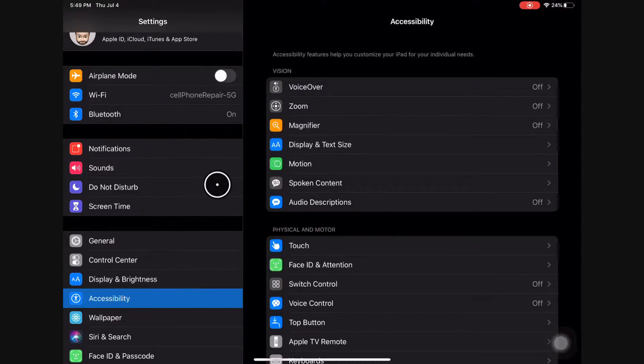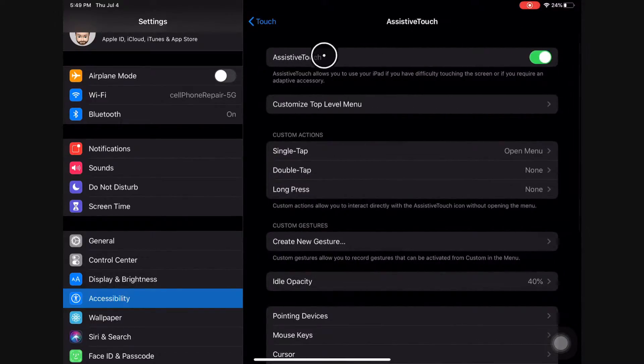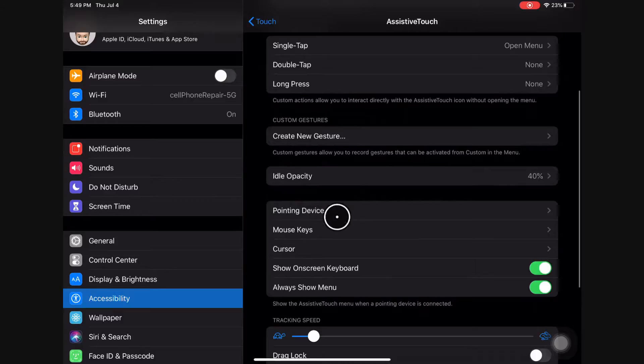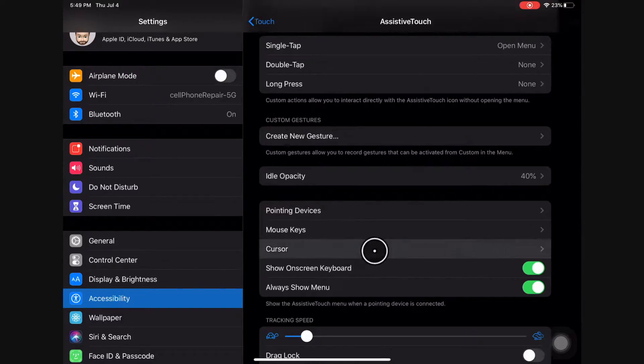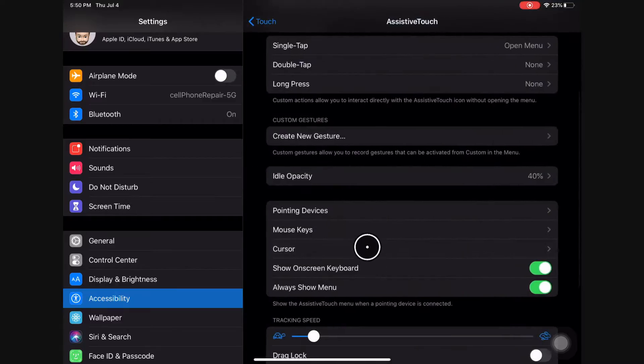There may be a customization you can do in Settings — go to Accessibility, then AssistiveTouch. This is iOS 13 public beta 1. Under Pointing Devices and Cursor, in the iOS developer beta 3 they actually made it so you can change the cursor size — make it smaller or a lot bigger — and you can also change it to all these different colors. You can also change the opacity when it's idle, so when it's just sitting there it dims out.